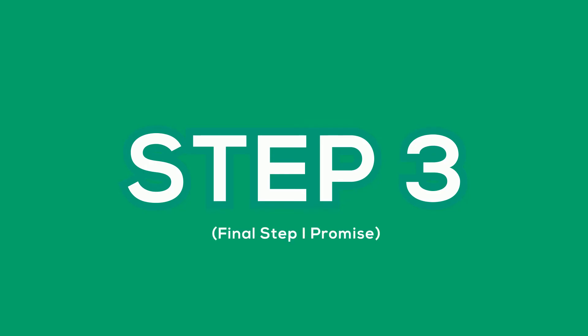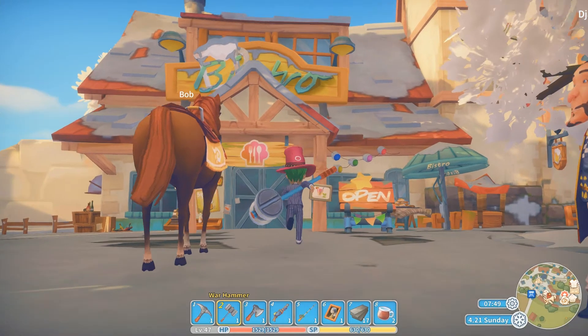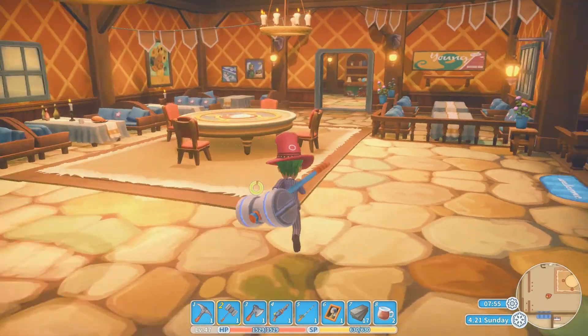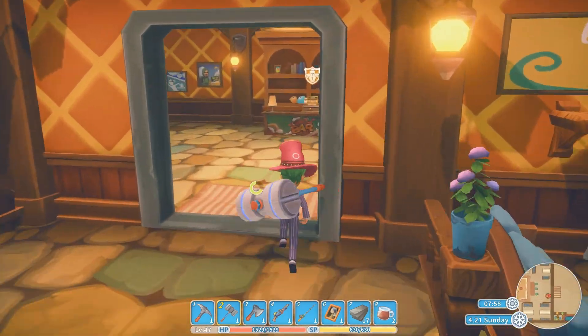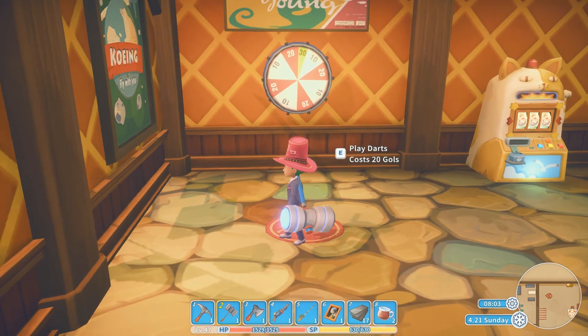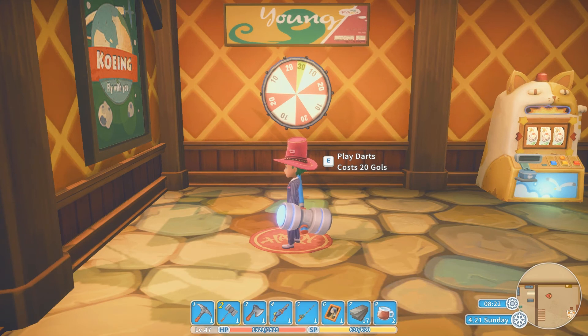Double-click to run, and then check the bottom right corner to see if it's running. Finally, the last thing to do is to actually play darts. Go to the round table as early as possible, because it will take some time — it might take the whole day. Stand right in front of the darts until it says 'play darts,' and press Ctrl+D. The game should automatically play itself for you.